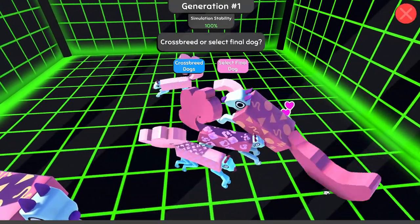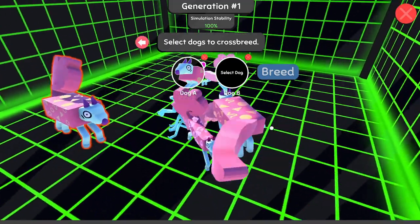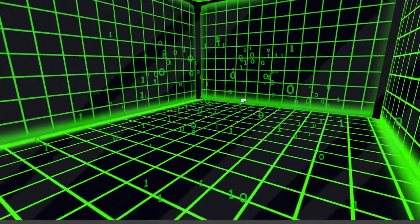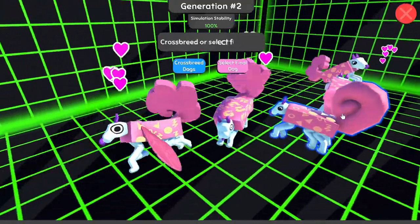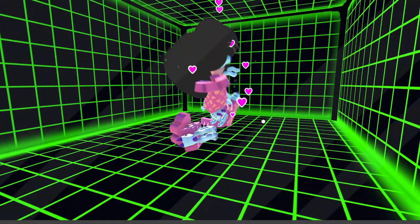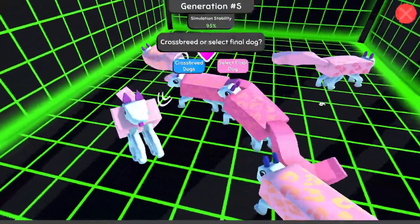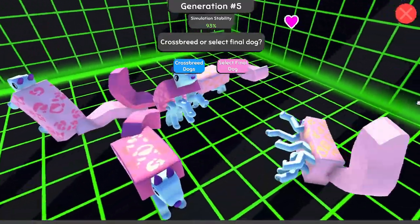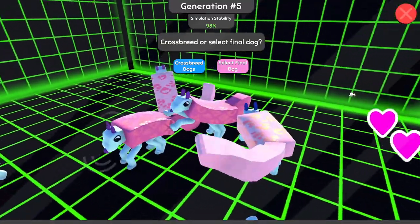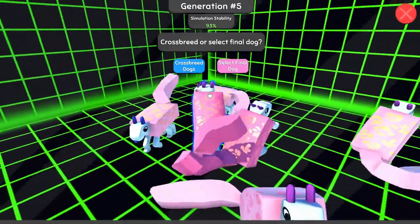Oh boy. We got a wide pup right off the bat. I still got to get a wide dog so I can get that desert dispenser. Am I the only one that doesn't have a desert dispenser yet? Yeah, we got to get one. Boy, these guys are looking dope — you guys are looking like some coach bags or something. You guys are all pink with like gold embroidery on you. Maybe juicy couture. I don't know fashion. It's kind of sick.